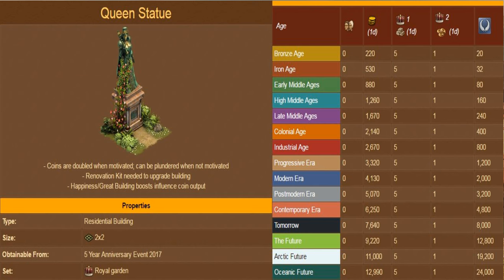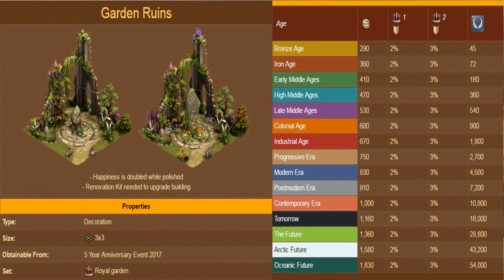When adjacent to any two other buildings of the Royal Garden set, the Queen statue will produce 1 forge point in addition to coins and 5 goods. The Garden Ruins is a special building first given as a reward during the 2017 5th anniversary event. It comes with a special set bonus. When adjacent to any one other building of the Royal Garden set, it will produce a 2% defensive boost in addition to happiness. When adjacent to both other buildings of the Royal Garden set, it will produce an additional 3% defensive boost on top of the 2% defensive boost and happiness.